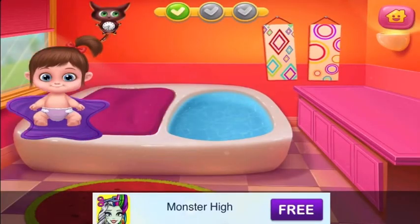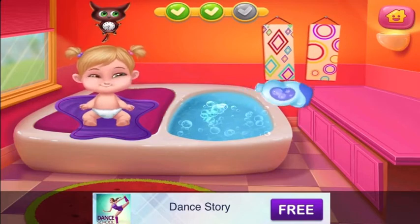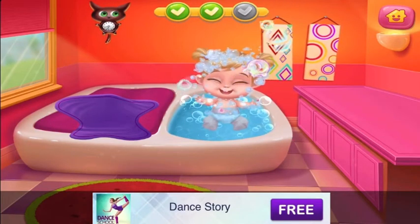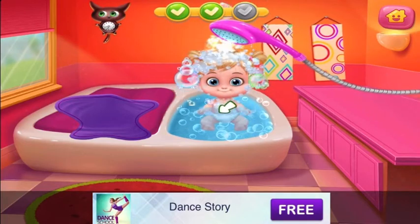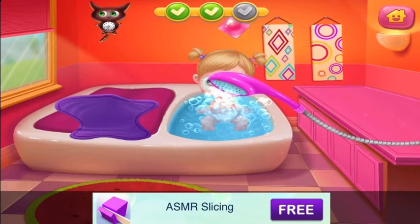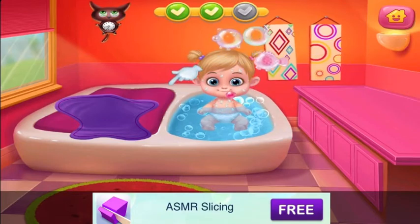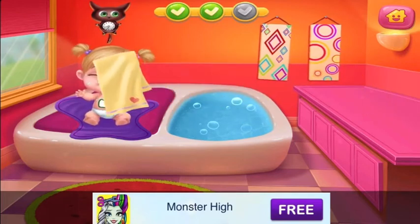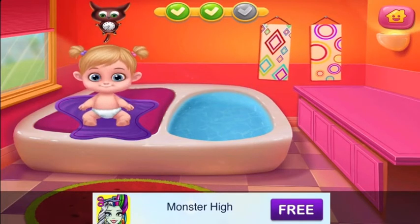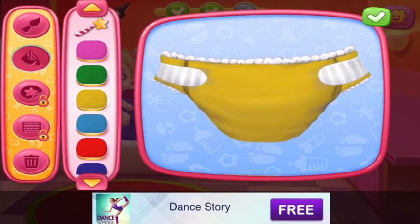There you go. Unwrap this cute little bugger. Let's make some bubbles. Put the baby in the tub. Now use the sponge. Wash out the soap. I'll dry it out. Now dry it out. The powder is ready. Let's design some funny diapers. Good job!